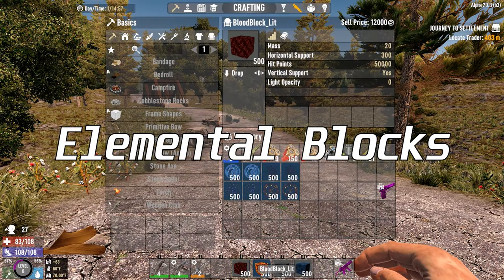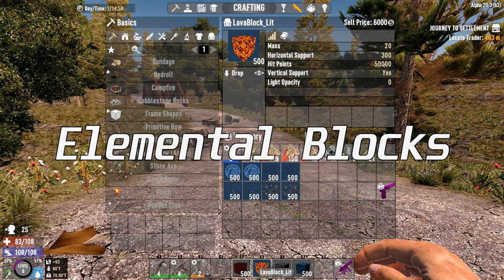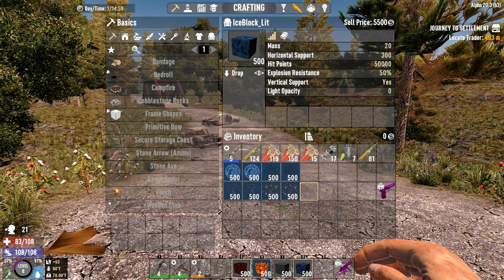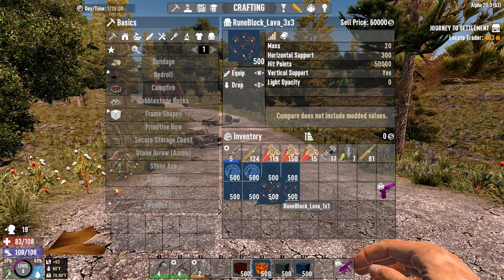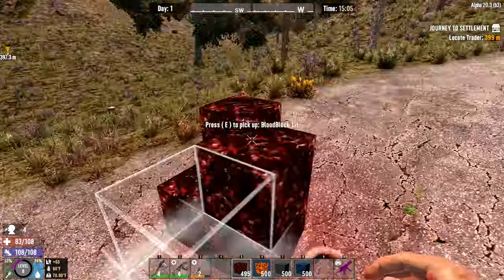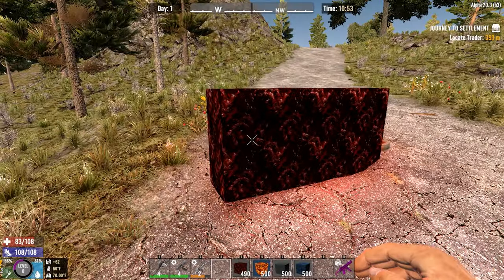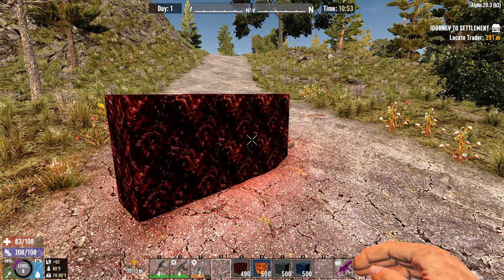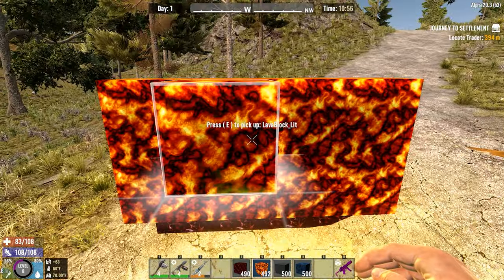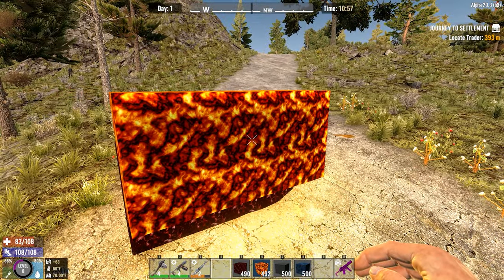Next, we have Elemental Blocks. This is a huge mod that adds a lot of blocks to the game and some runes that can be cosmetic changes to how you play. We have Blood, Lava, Ice, and Shocking variants. This is the Blood Block, which has a nice little flowing effect to it. And next up is the Lava Block, which has kind of the same look but more orange-ish red.